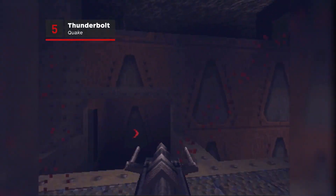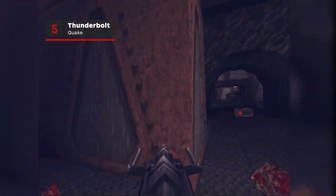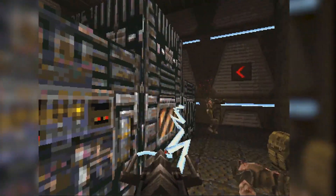You had to wait a while in Quake 1's campaign to get your hands on the most powerful weapon, but once you did, you could mow down almost anything in seconds. This jagged zapper looked and sounded like it meant business, and heaven help anything that got the business end of it.